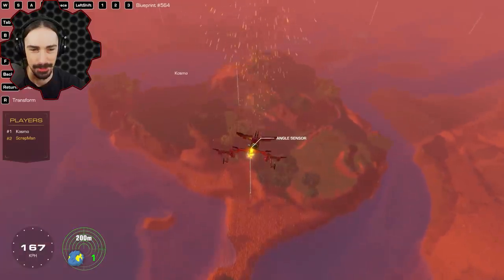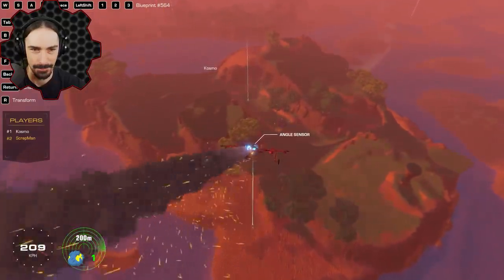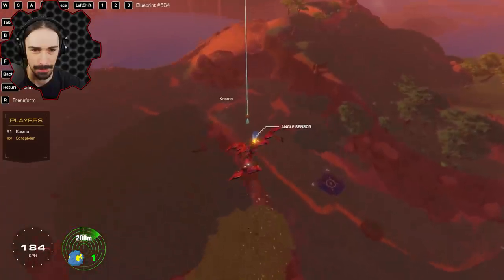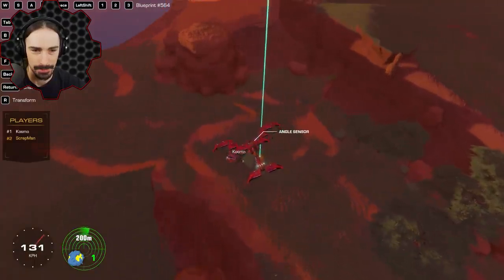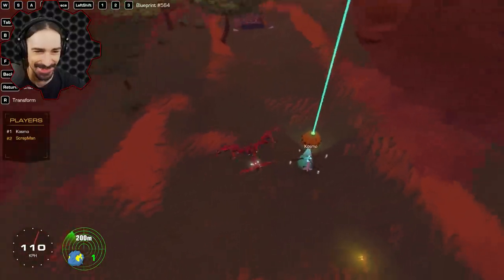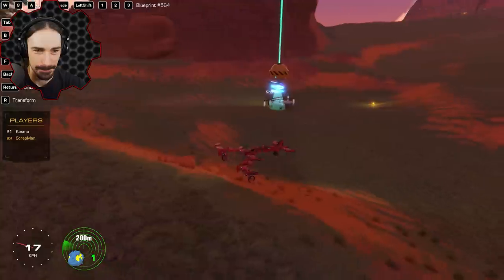Are you going to the other one in the grass? I'm at the starter one, right at the landing pad. I'm going to drop it down on you like a bomber. Here it goes — I just hoped I would hit you. Hey, that was really close! I got something — distance sensor.